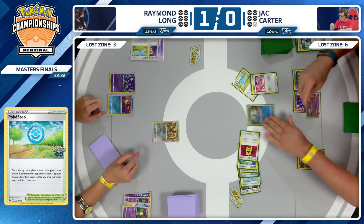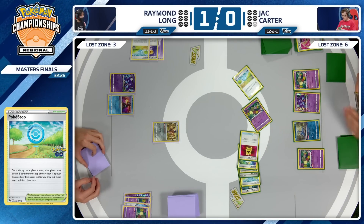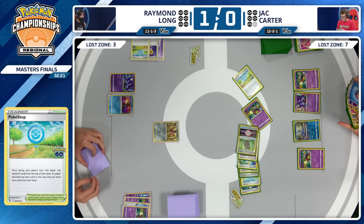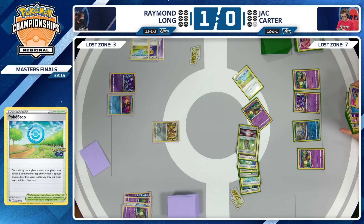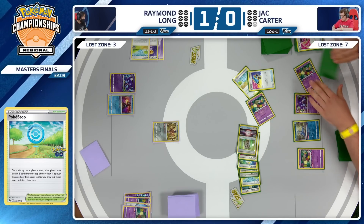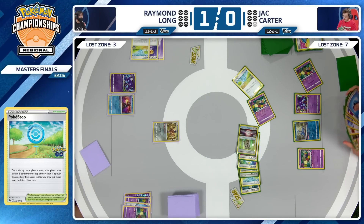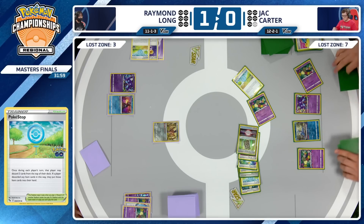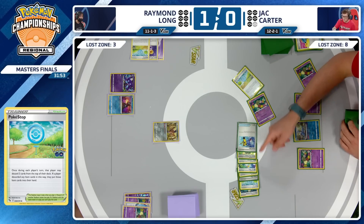We have the Escape Rope — Zamazenta being brought up from Raymond Long's side, and Comfey is going to pop off with this Flower Selecting, bringing the Lost Zone now up to seven. Mirage Gate is active — that's seven. My question is can we get to 10? I think we probably can. Switch Cart into this other Comfey — that'll add one more, puts you to eight — and then you just need Lost Vacuum to get rid of your own stadium. That puts you to 10. We're going to see a turn one Cramorant from Jack and a turn two Sableye.